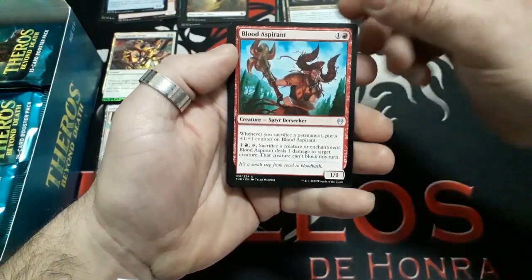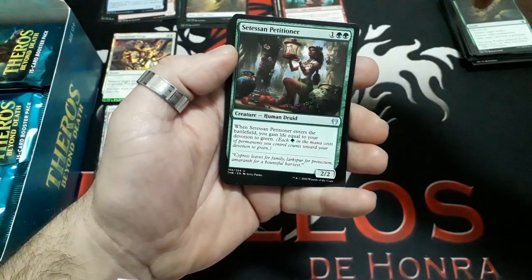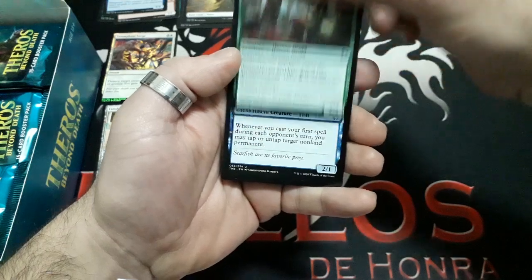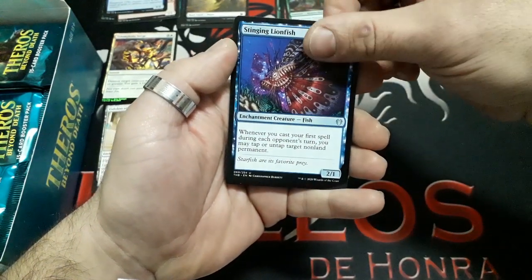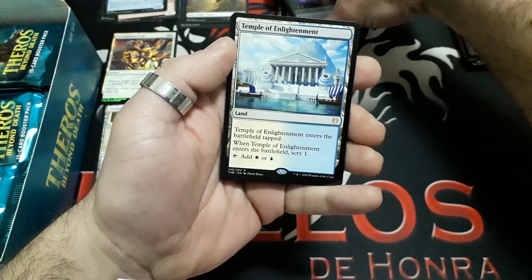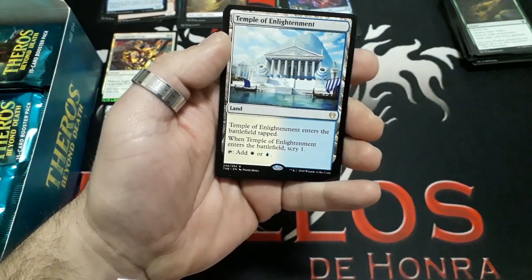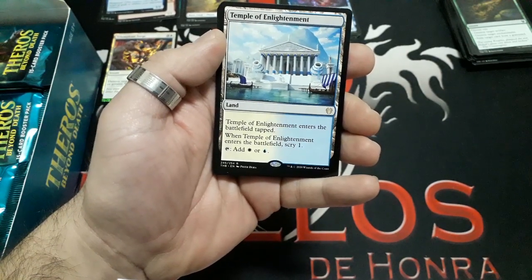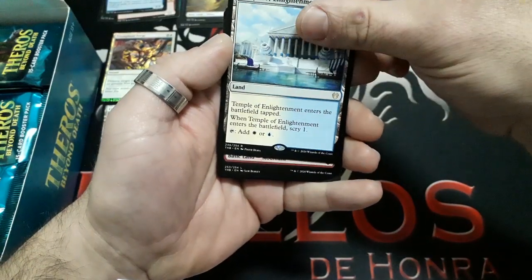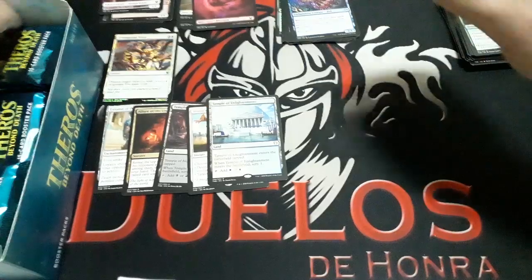Booster five: Blood Aspirant, Setessan Petitioner, Stinging Lionfish. And our rare: Temple of Enlightenment. Temple of Enlightenment enters the battlefield tapped. When it enters the battlefield, Scry 1. Tap it for a Plains or an Island. We have a Mountain and a Human token.